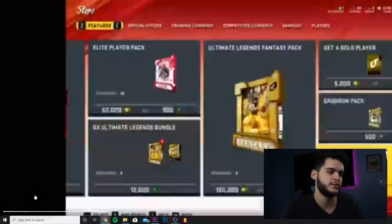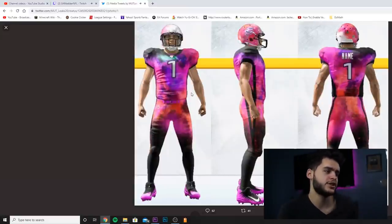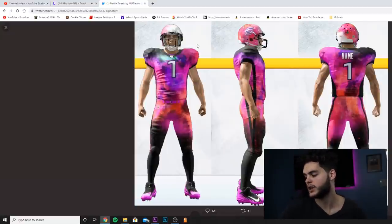Can't forget about the Color Smash jerseys — these are the rumored jerseys. Kind of like a galaxy-style Apple Mac background jersey. It looks super cool, not gonna lie. It's probably going to cost like 500 Madden Points — about five bucks. If it didn't cost me actual money I'd probably buy it and wear them on my team.